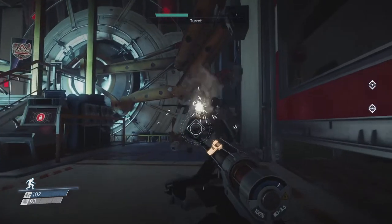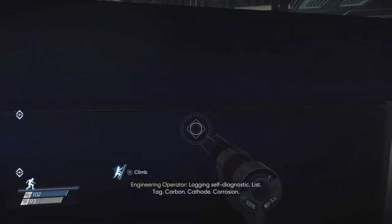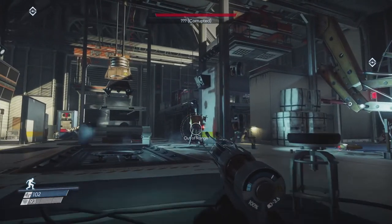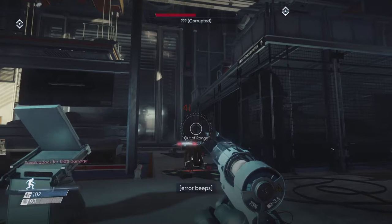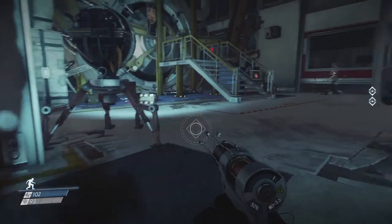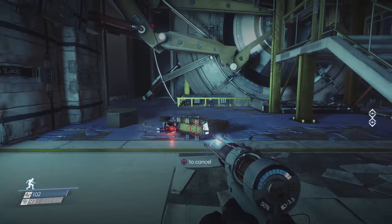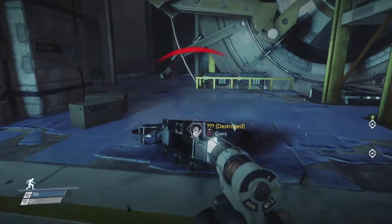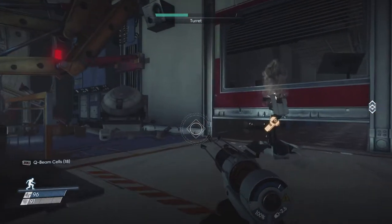I could probably repair the turret — repair two. I can probably charge up the disruptive gun from behind the cabinet here and get a sneak attack in. There we go — it explodes and kills it. That oil is not good. This thing is not firing. Q-beam cells — I don't know what those are but I'm getting them from these things.